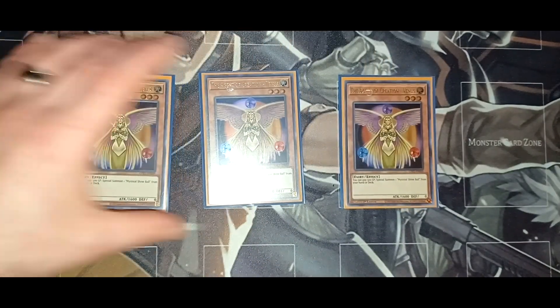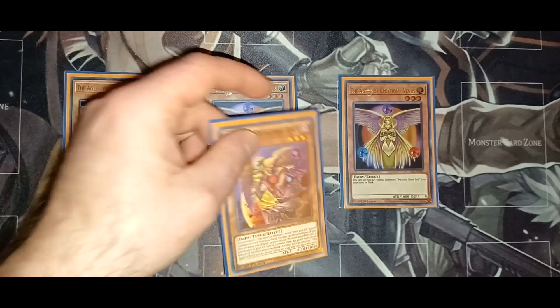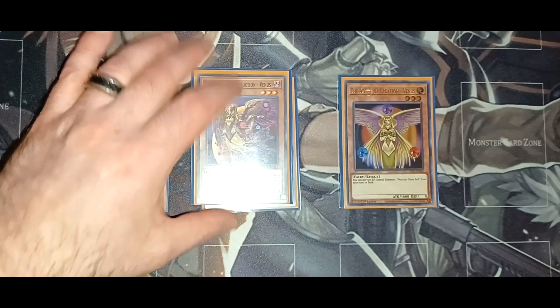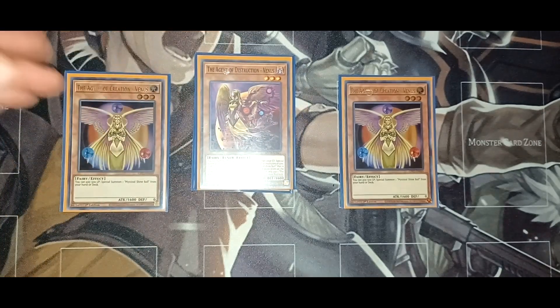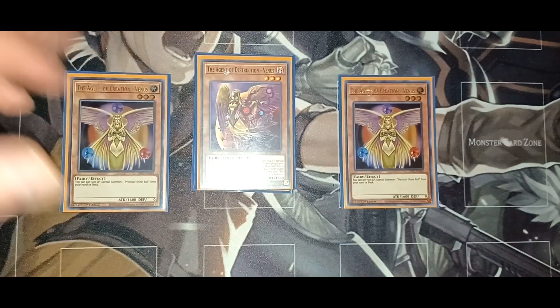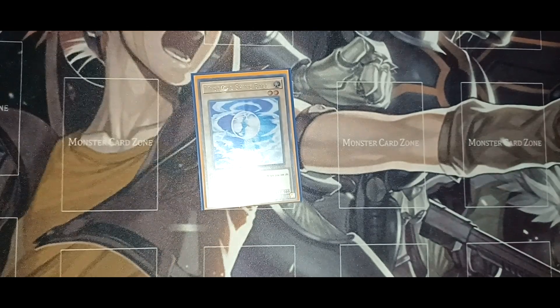Obviously the best one in the deck is three copies of Agent of Creation Venus. Venus lets you pay 500 life points to bring out the Mystic Shine Balls, which you can then use for link or synchro climbing. What also makes it nice is that Agent of Destruction Venus acts as a secondary Venus — you can pay 500 life points to basically replay those Shine Balls that were banished or sent to the graveyard. It's a really all-around great strategy, and Venus is honestly the main card in the deck.